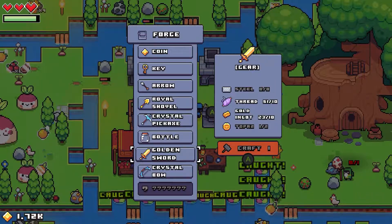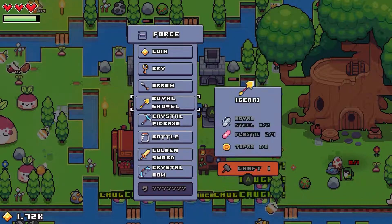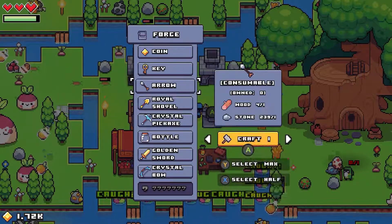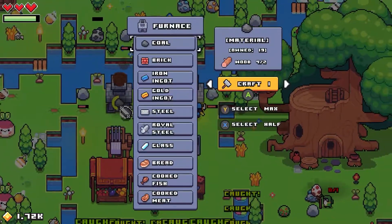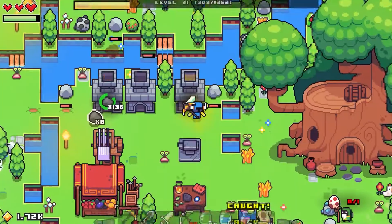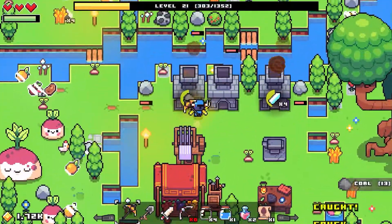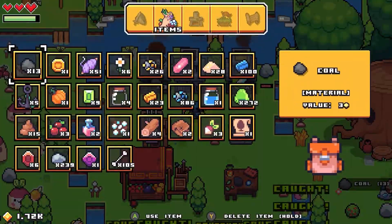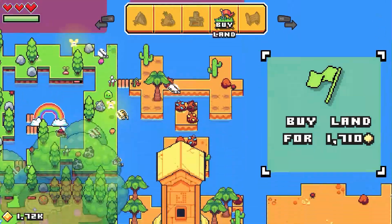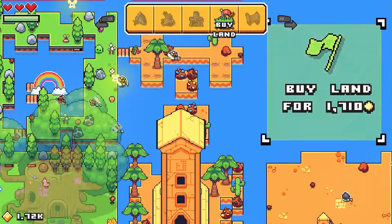Golden sword — look at this! The crystal pickaxe I want to get at. And the royal shovel — we need steel, plastic, topaz, we need to get a lot of that going. I wanted to get some glass. There's land for 1700 — it's gonna be deserty though. I kind of wanted to get some other land that's gonna have actual resources and not desert. I like the death area. You know what? I'll just buy it — it's got a temple or something.